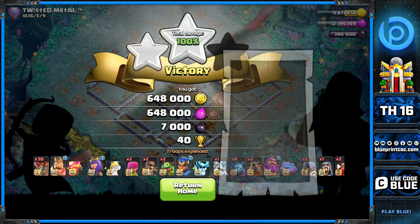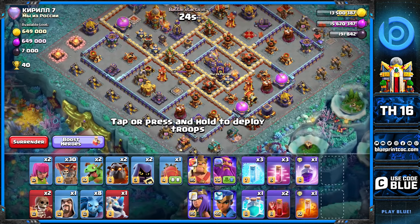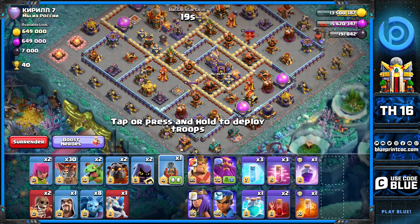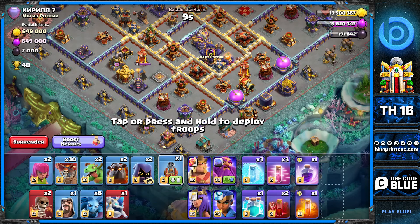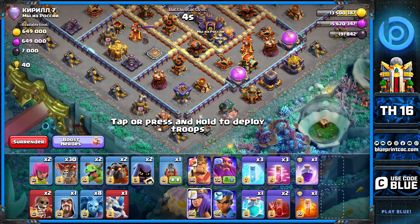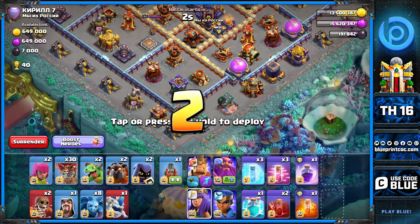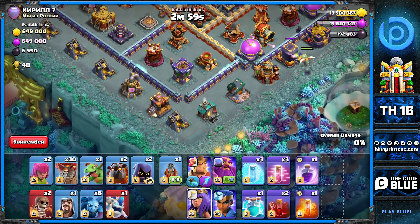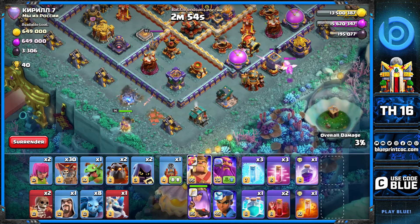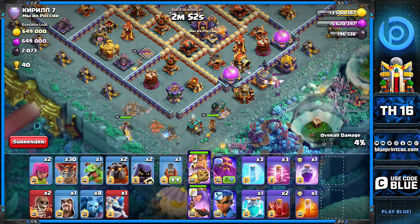Up next we have a box base. On box bases, the moment you see a big compartment with a few major defenses, you need to immediately think of the king's gauntlet — that's when you send the king into that area. On this base, there's a multi-inferno compartment on the right-hand side, and they also give us the CC, which is great if you can pull it with your sui and kill it.